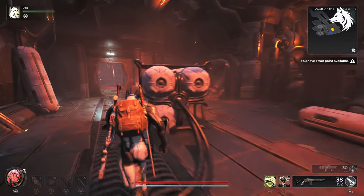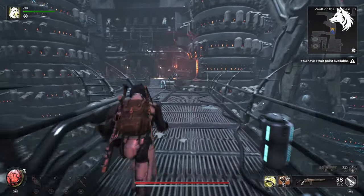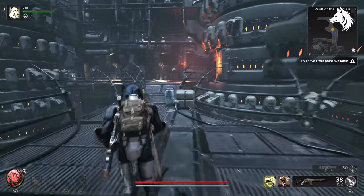On the second one of these large rotating machines you can stand inside of it and it will rotate and take you to a secret area. Inside you will find the House Lithla Glyph.